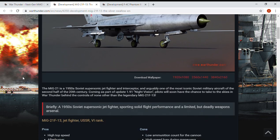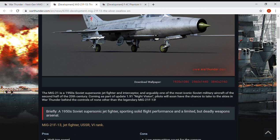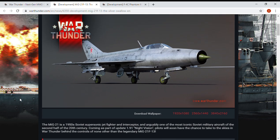The F-13 model — the MiG-21 is a 1950s supersonic jet fighter and interceptor, and arguably one of the most iconic Soviet military aircraft in the second half of the 20th century. Coming as part of update 1.91 'Night Vision' — they've already given it a name — pilots will now have the chance to take to the skies in War Thunder behind the controls of none other than the legendary MiG-21 F-13.